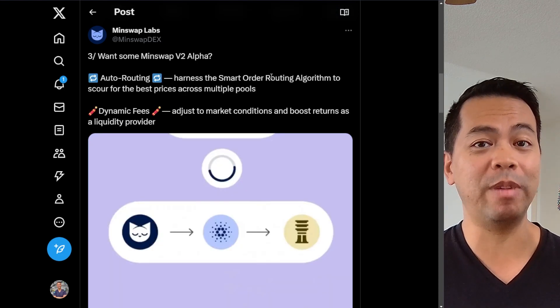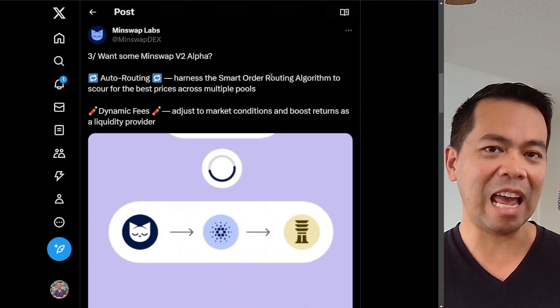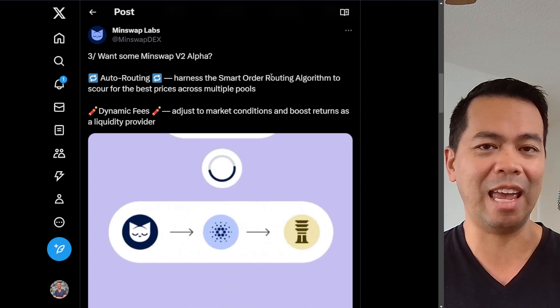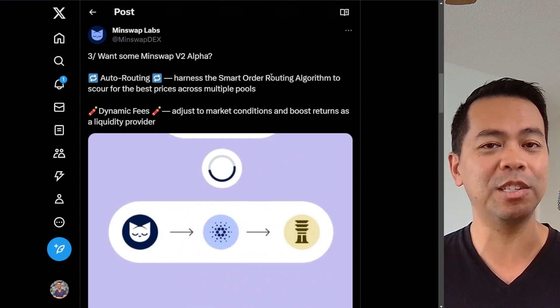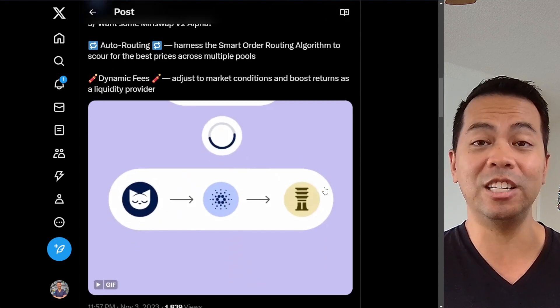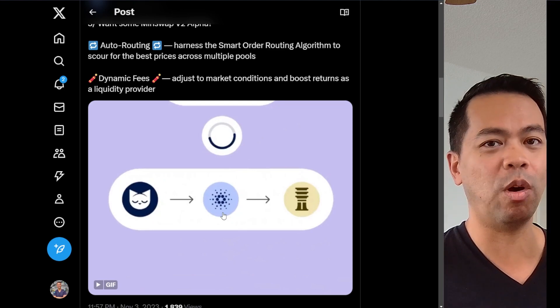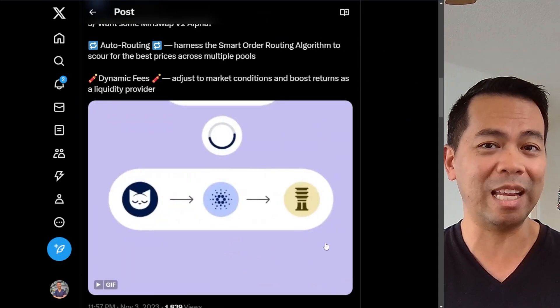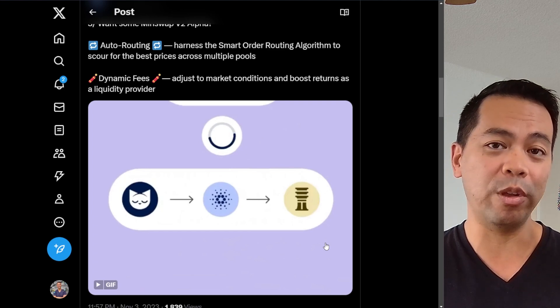The next really cool feature they're implementing is around auto routing. This allows you to trade one particular token for another even if that token pair doesn't exist on their DEX — the DEX itself finds the path it needs to execute the orders. So in this example, swapping MIN for ADA to JED: normally you may want to swap MIN tokens for JED but that pair may not exist as a liquidity pool. The auto router will swap MIN for ADA, then ADA for JED, creating that route and doing those extra swaps for you. Normally you would have to do all those steps manually, but their brand new integration does it all in one single step.